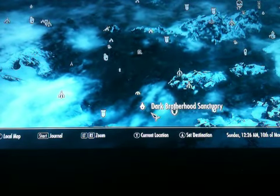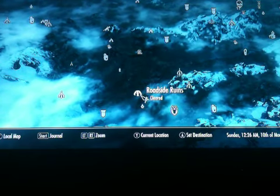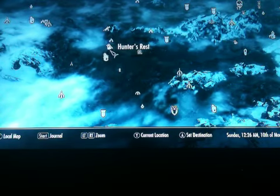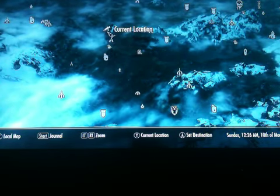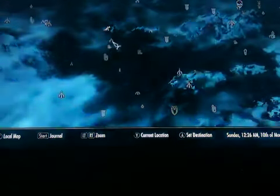North of Falkreath there's the Dark Brotherhood Sanctuary, roadside ruins, and Evergreen Grove. Make your way on up to Moss Mother Cavern. We're going to take a look at Moss Mother Cavern.